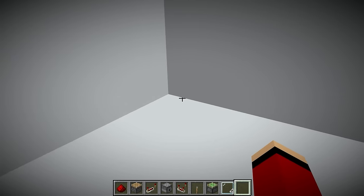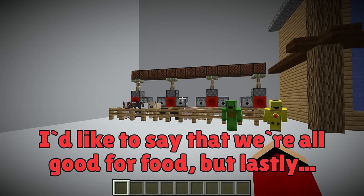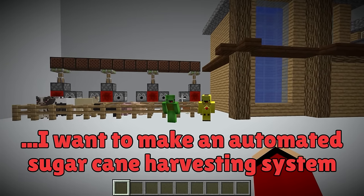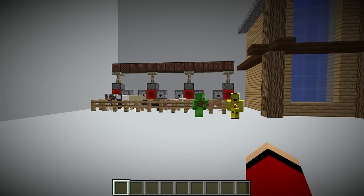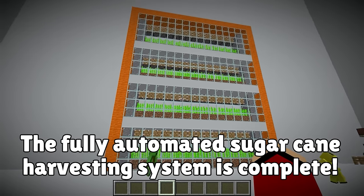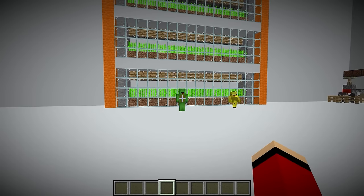Now I'll start building the machine over here! Doesn't that mean we won't have to worry about food anymore, JJ? I'd like to say that we're all good for food! But lastly, I want to make an automated sugar cane harvesting system! We don't have much time, so let's be quick! We finished our enormous automated sugar cane harvesting system! It's humongous!